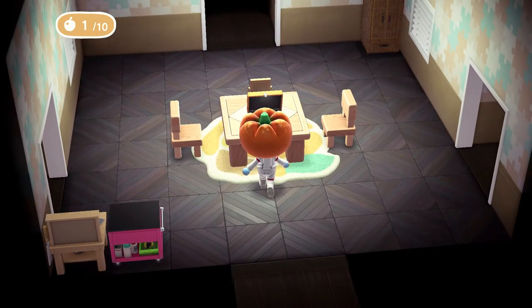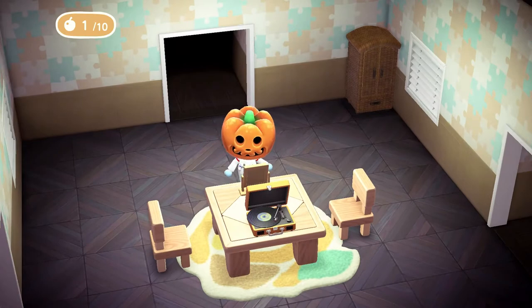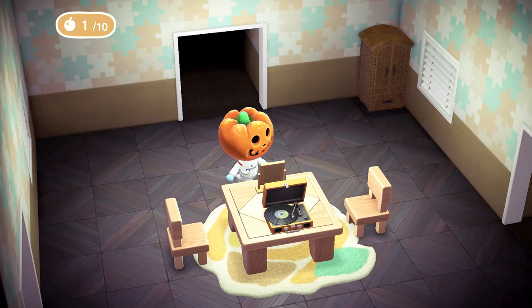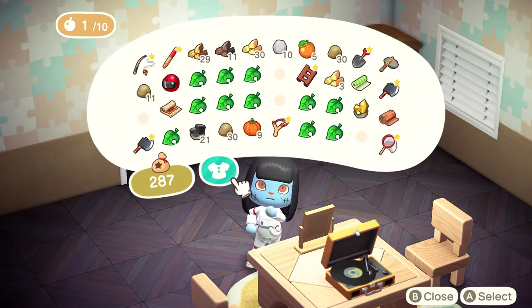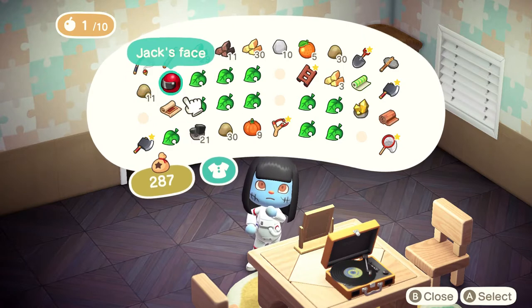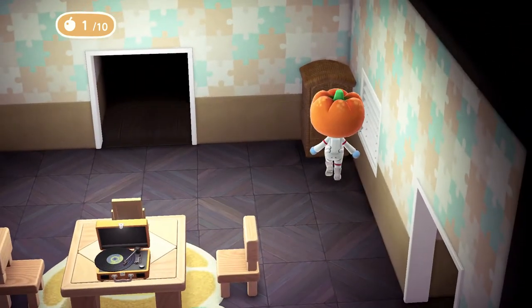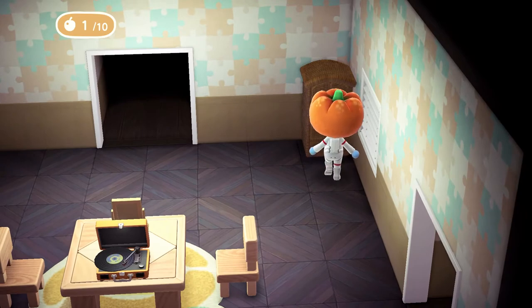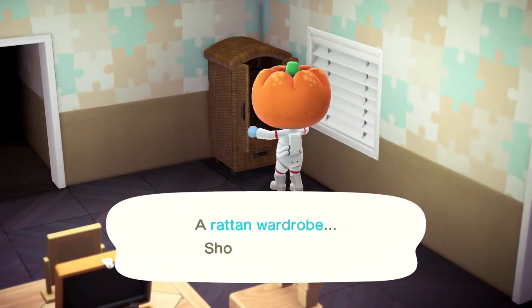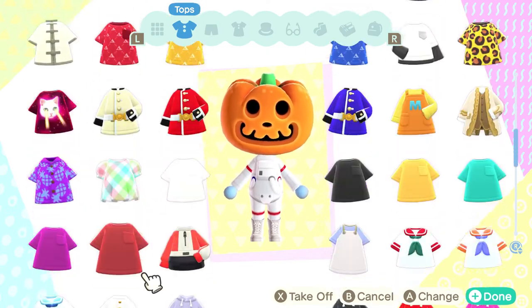I have this rose rug — I got this rose rug from Sahara — a portable record player, and a wooden mirror. I had to place the wooden mirror because if you look at my own face, some of my villagers tricked me, so I need that mirror there. If you go to the back right corner, I have a wardrobe. I think it might be time to change out of my Halloween costume.